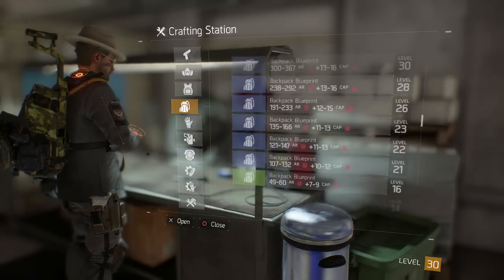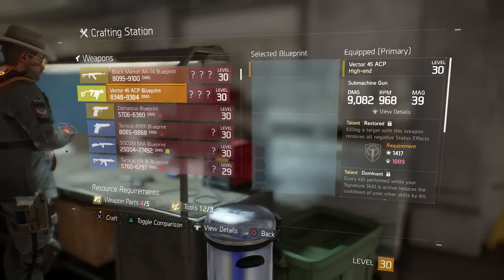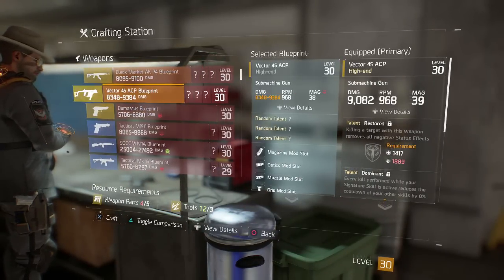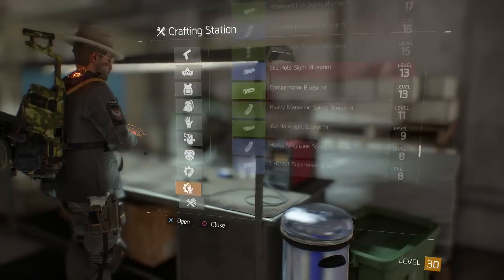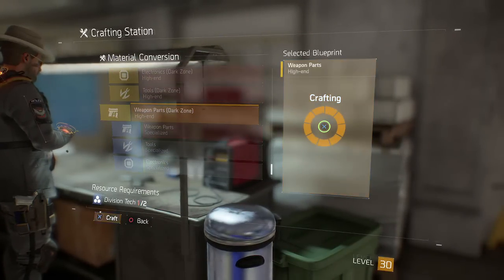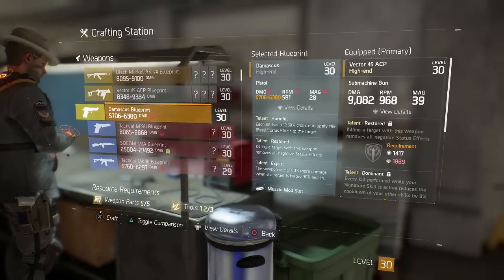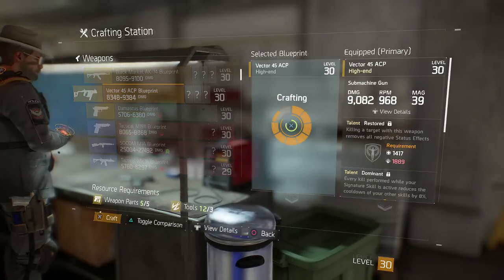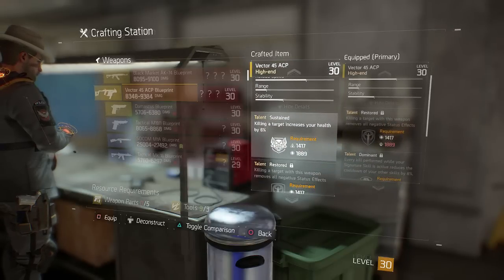For this video I only bought like 10 of each — you can buy a lot more. It's very cheap; if your character has like 300,000 credits, just imagine how many you can buy. Right here I'm only one off from making a Vector, so for the sake of the video I'll go ahead and try to craft one and see if I get lucky on camera — which probably I won't.